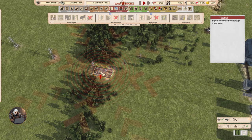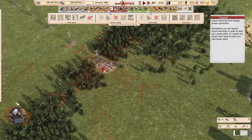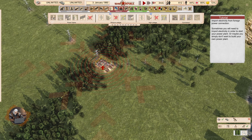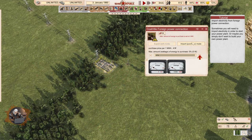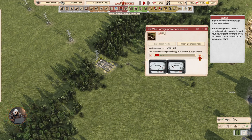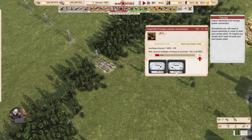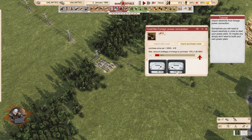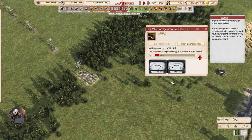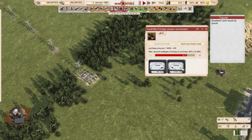This here is customs for electricity, where you can sell or buy electricity — and what you're usually going to do is sell. Let's import at 0.41 per megawatt hour. Max amount of voltage per energy purchase is 1.8. Our voltage is 90 kilovolts and 0.3 megawatts. We're going to import at 80 percent.